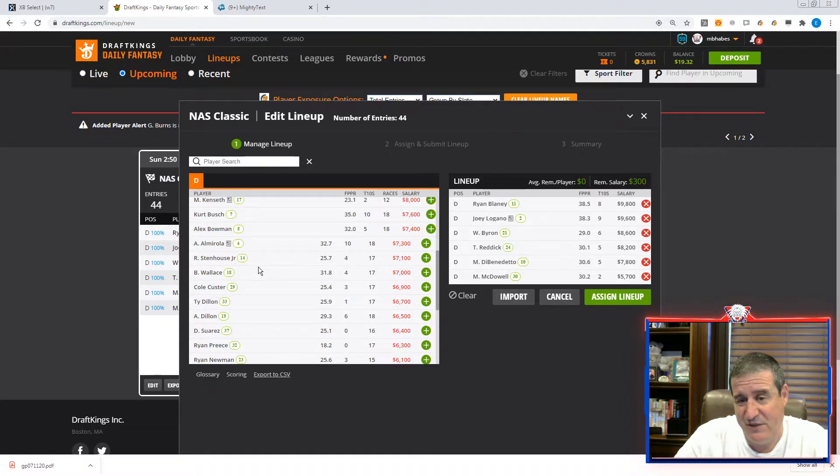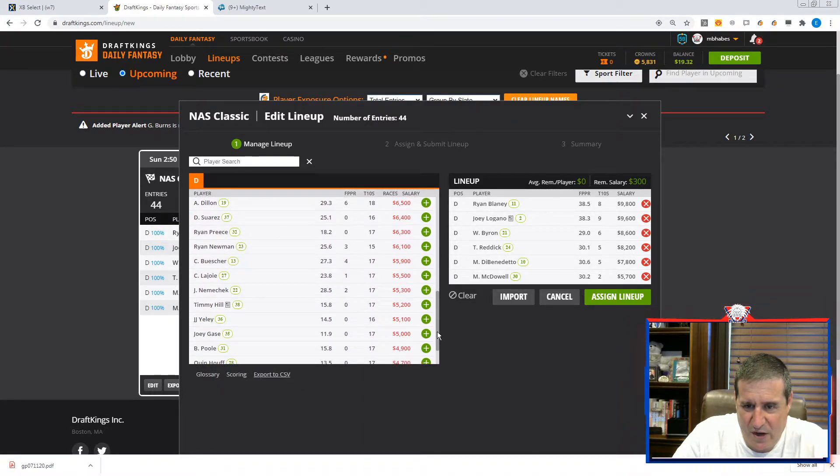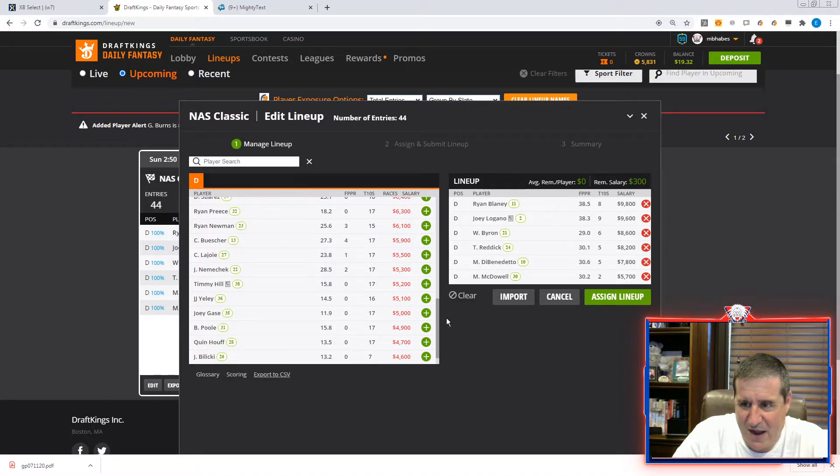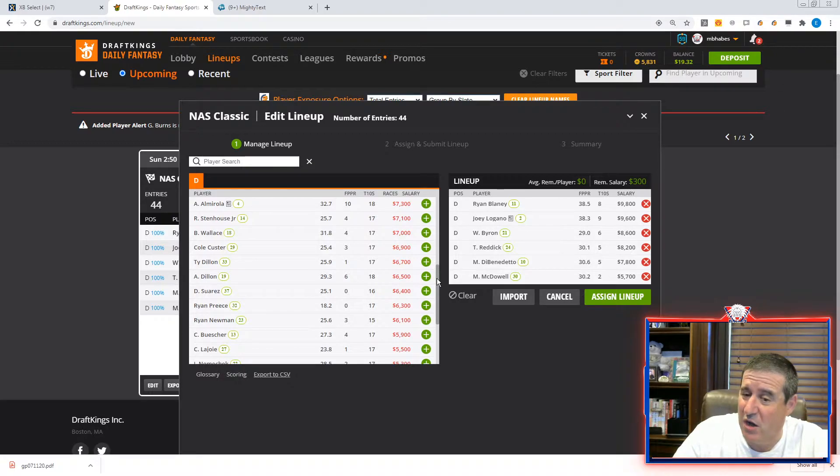In some of my Busch lineups, for example, I'll put in Stenhouse. Now some of these place-differential guys — Custer, Dillon, Preece, LaJoie, McDowell — they're all fine. I don't think any of them are going to be that chalky so you don't really need to fade any of them that much. Newman at $6,100 is a guy who is fine.